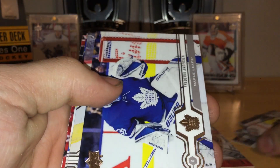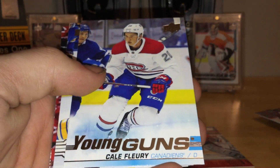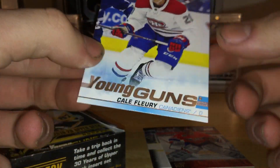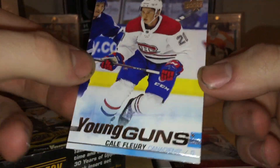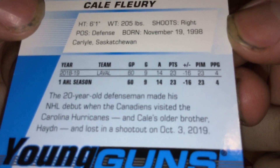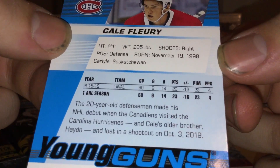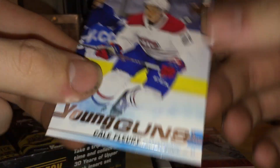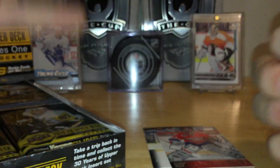Ryan O'Reilly, Tyson Jost, and — not terrible — Kale Fleury young gun for the Habs. That's not terrible, but definitely not great. I think he played for the Kootenay Ice — Kale Fleury. I know he did play in the WHL. Not terrible, just leaving that guy up for now, hopefully we hit a better one later.